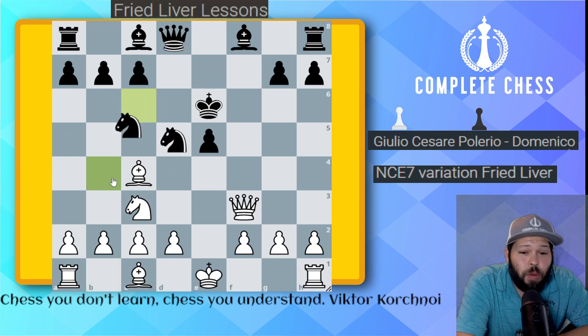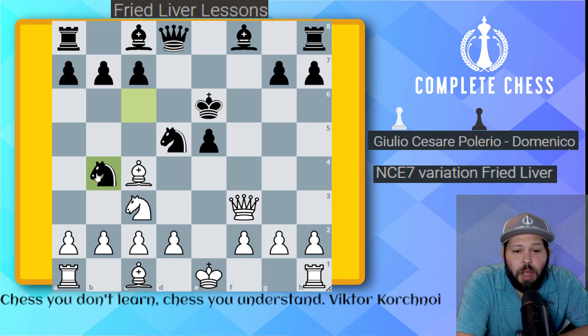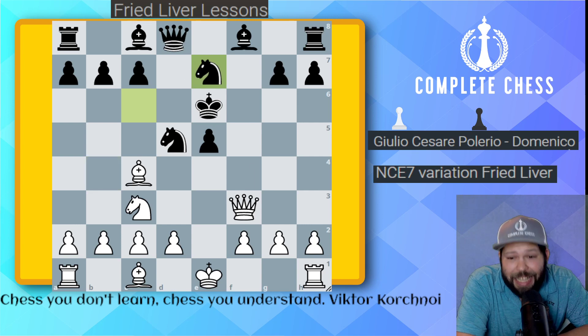We'll be looking at other variations where black gets more aggressive. The computer actually prefers knight to b4 — not only does it defend the other knight on d5, but there's also a threat of knight takes c2 check. We'll look at that in a different variation. In this one, we're going over knight to e7.